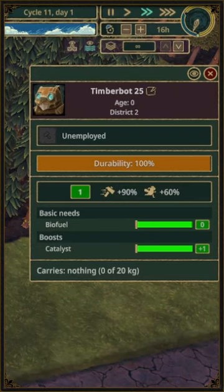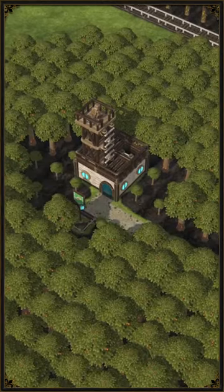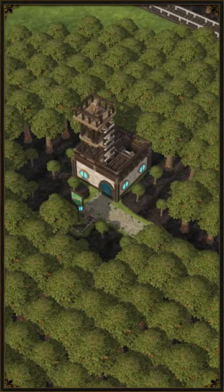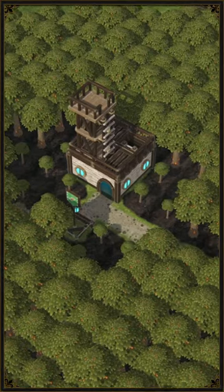The following end-game lumberjack to tree ratios are based on fully geared bots. A bot-operated forester should also be available to immediately replant trees. It is only an approximation, which should still give a rough idea.